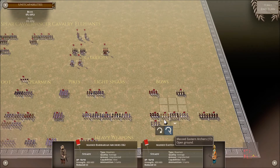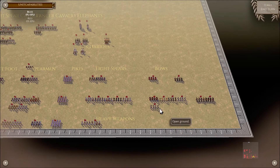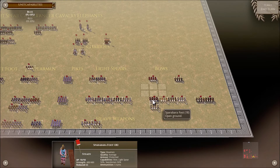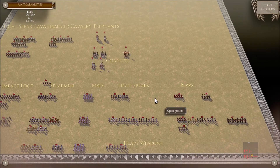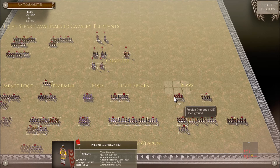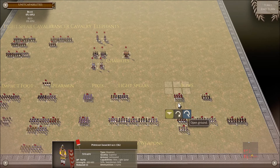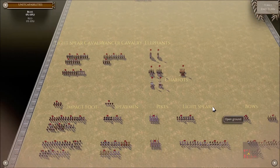Bows typically do not carry any kind of close combat POA — melee or otherwise. There are a few exceptions: Immortal Fires introduced Persian Immortals and Sparabara Foot, which are bowmen with 50% Swordsman and 50% Light Spear. 50% Swordsman isn't very good — it's like 50 POA, exactly half. On impact though, they get the full benefit of Light Spear despite being 50% Light Spear — I'm not sure why mechanically, but that's how the game appears to work. So Impact Foot is going to eat bows for breakfast.